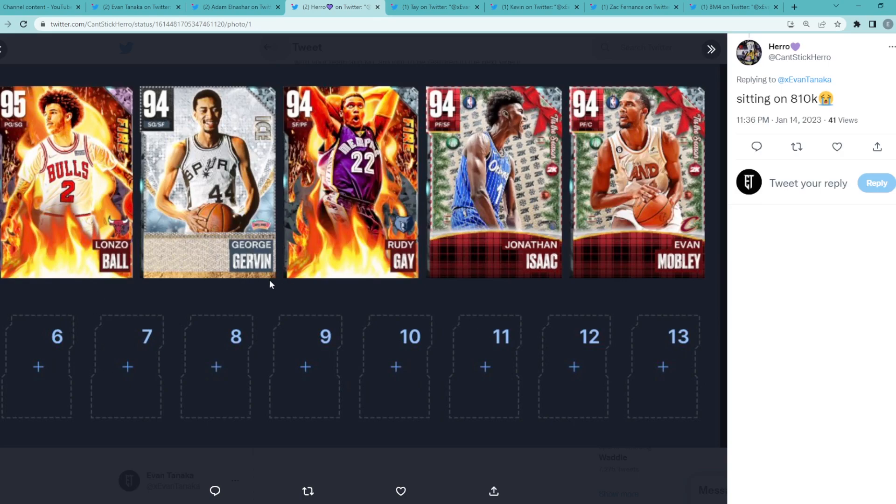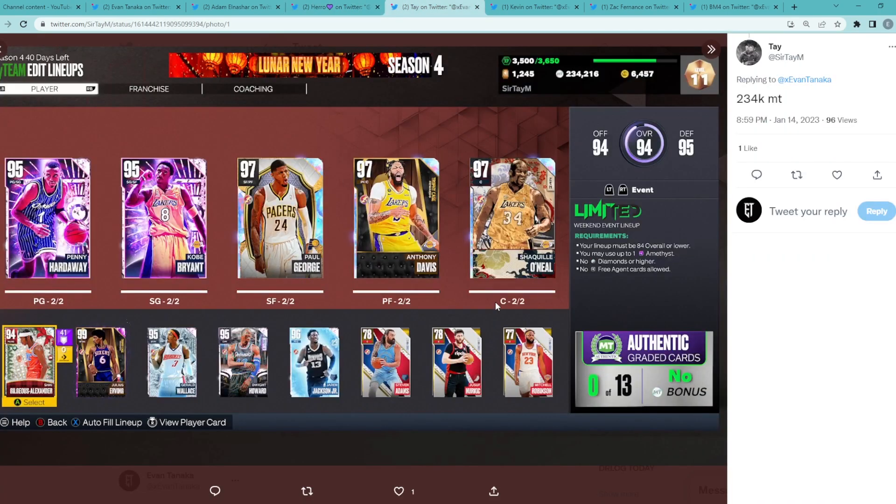For the backup shooting guard I'd probably get a guy like Ricky Davis to go alongside Lonzo Ball, because Lonzo isn't the greatest offensive point guard — having him next to Ricky Davis would obviously help a lot. That's what I'd do for your squad. The starting lineup and bench suggestions should be pretty clear.